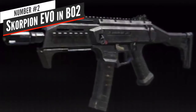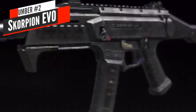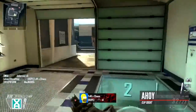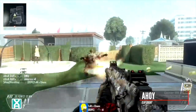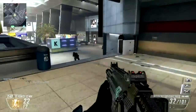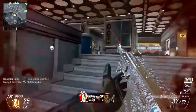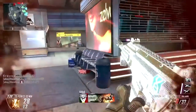At number 2, the Scorpion EVO in Black Ops 2 — another bullet hose you loved having but hated going up against. It did pretty low damage — only 33 at point blank dropping down to 18 — but its fire rate is why it's king. The Scorpion EVO fires at 1250 rounds per minute, making it theoretically capable of dealing close to 700 damage per second. It had a small mag you'd burn through almost immediately, but taking multiple players down in under a second made it so powerful and tough to counter.